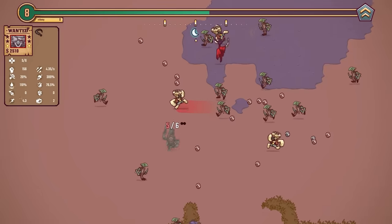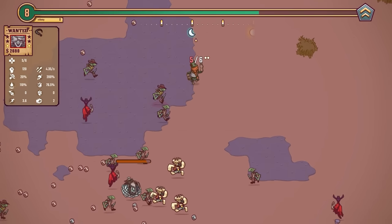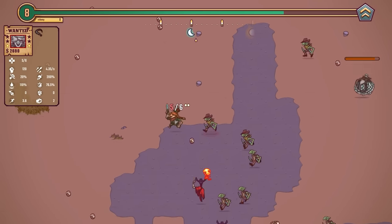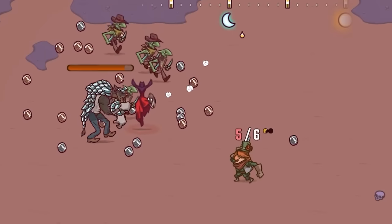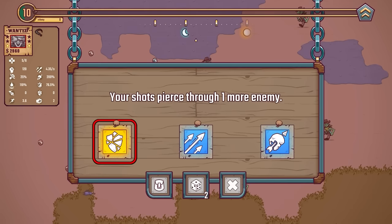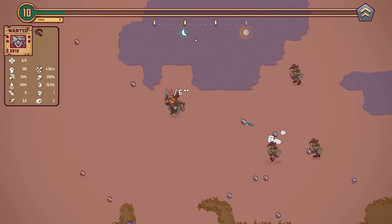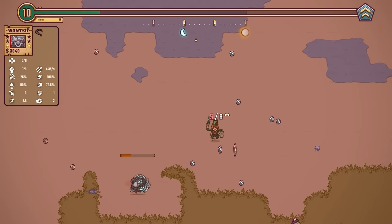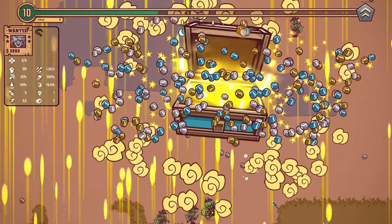Definitely worth getting rid of my dash because my attack speed goes up as well. Let's grab a load of coins, then level up and take the critical chance — five percent, pretty good. Oh my goodness, what is that boss? It shot a load of stuff but it didn't hit me, so not that bad. Shots now pierce one more enemy — yeah we take piercing because technically I can do double the damage. That boss was very very easy.